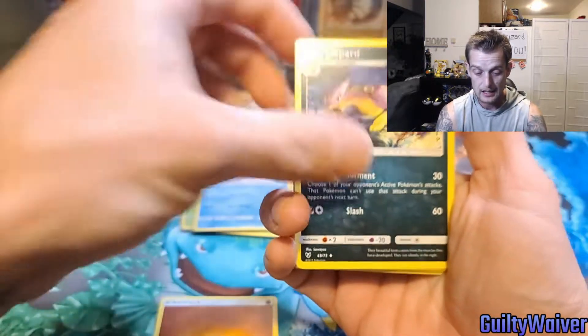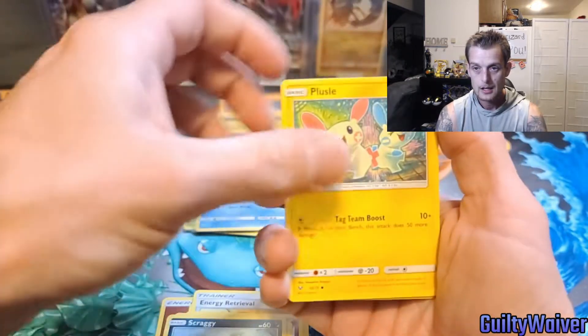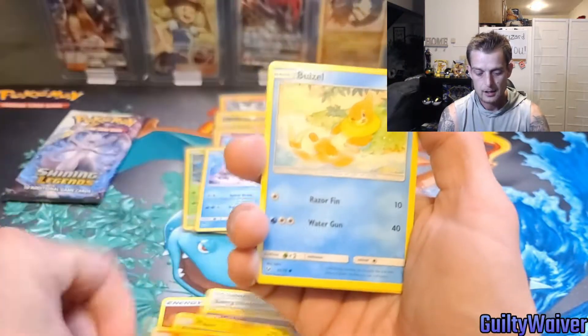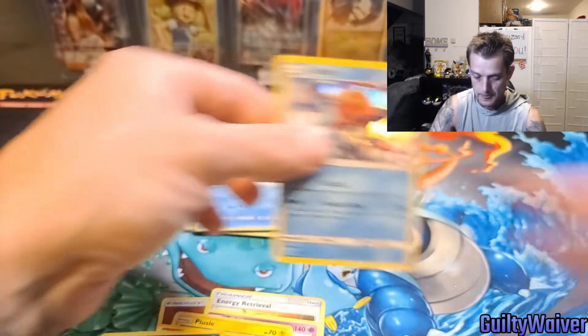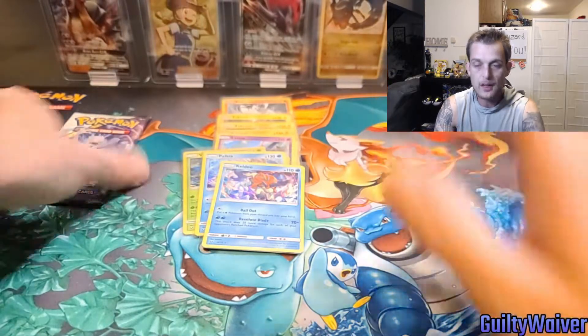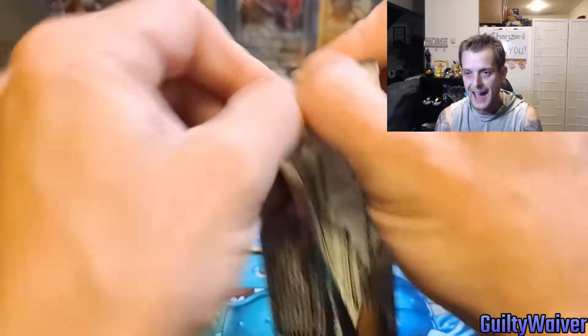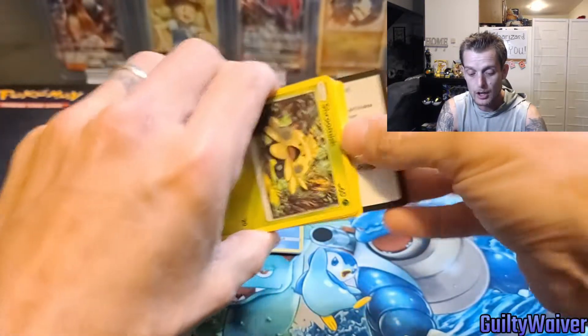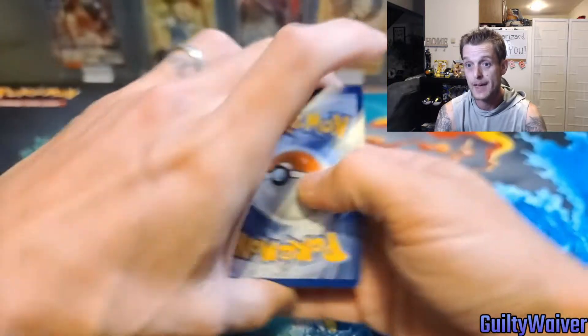We're working on 18 minutes — this will be a 20 minute video. Fire — it's Fighting again. Maybe there's another Shining in here. Wouldn't that be crazy? Quillfish, Scraggy, Weedle, Toracat, Weedle, Spirit Bomb Reverse, and Keldeo Holo Rare. This opening was absolutely insane. The only thing that would make this opening even better is the Hyper Rare Mewtwo out of the Mewtwo pack. Shining Rayquaza as-is is like a $40, $50 card, guys — that paid for the entire opening right there.